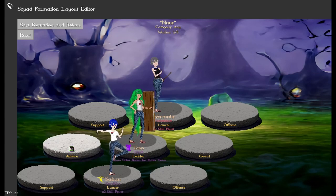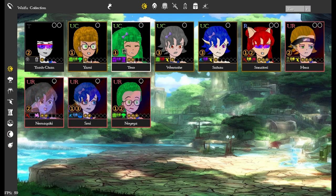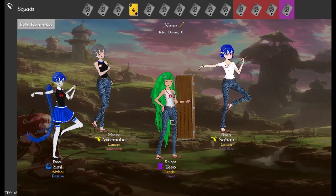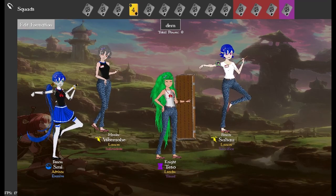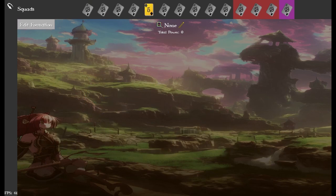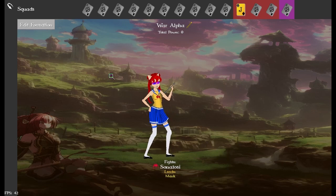The role slots are: Support is green, Advisor is blue or yellow, Guard is purple, and Offense is red — mostly the same as before. After configuring, you save and exit — the leader is always in the middle, with other characters filling out the sides. You can also rename squads directly and the name saves immediately.